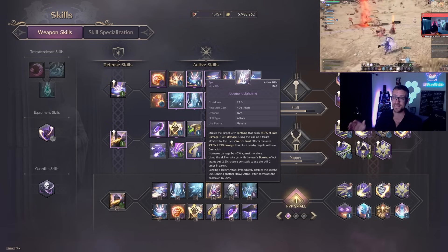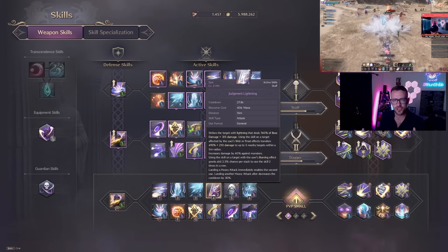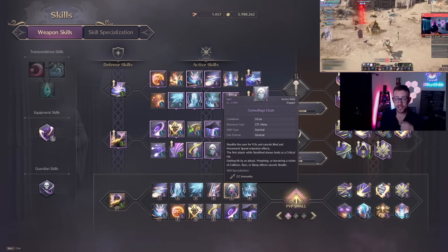If the enemy is burning, there's a chance you can use Judgment Lightning twice. That's insane, but in PvP burn damage and stacking burn isn't really something you're focused on because there's just way too much movement and too much escape.